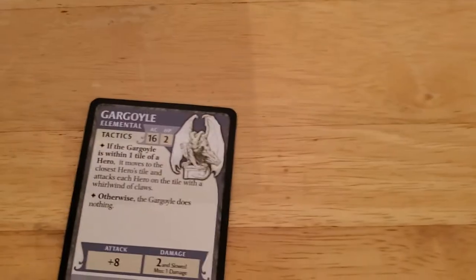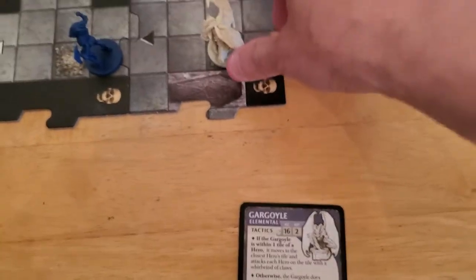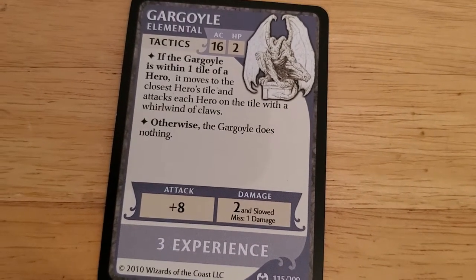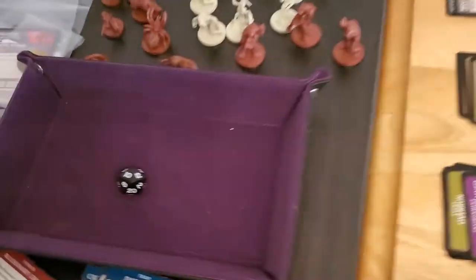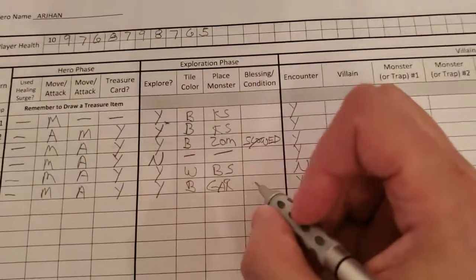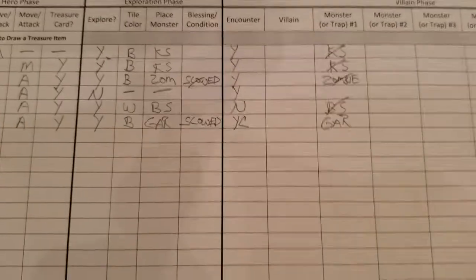Now the gargoyle activates. If it's within one tile — it is — it moves to the closest hero's tile and attacks everybody. Bone pile to bone pile makes sense because it doesn't have to be adjacent. It's going to attack with its wicked claws and it's going to do damage no matter what. It attacks with a plus eight, needs to roll fairly low to miss us — eight or lower. Fifteen, so it's going to hit. It does two damage and slows down Arjun. So we're slowed and down to three health. Feeling the pain.